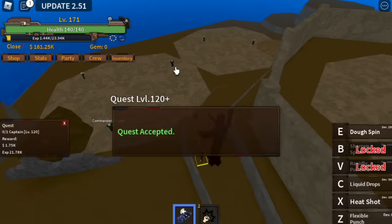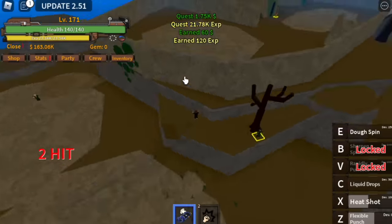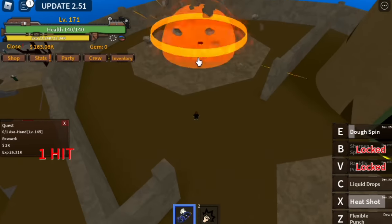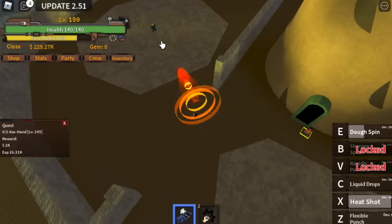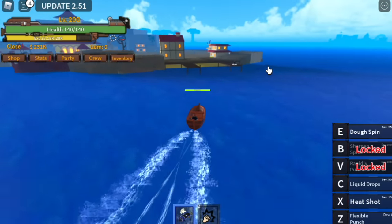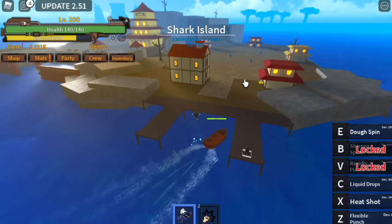Get the Captain quest, do X and Z, then go back to the Axe Hand and defeat him, then go back to the Captain. We're gonna level up here until we reach level 200. After that, we'll go to the next island. We're going to skip a quest and go straight to the Karate Fishman.